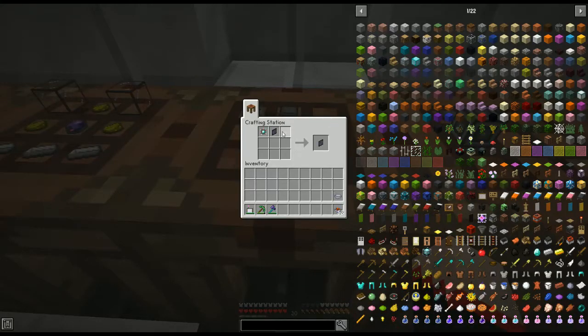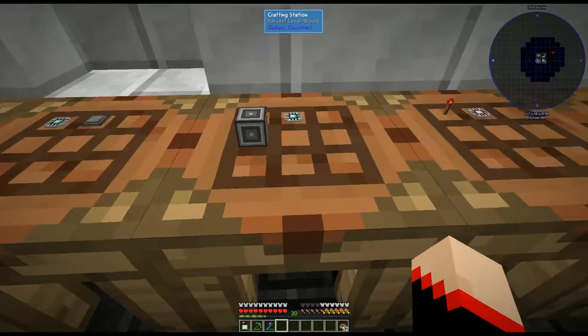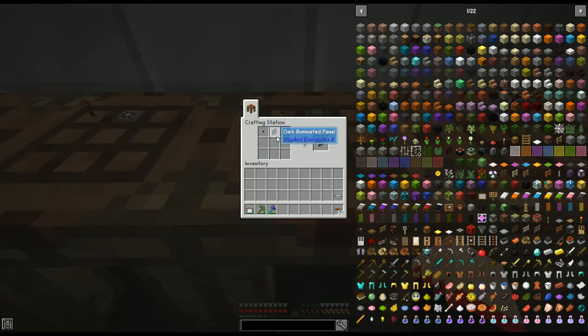Next we're going to make the ME pattern terminal — for that we use the crafting terminal with an engineering processor. Then we need an interface terminal, which uses the interface, the illuminated panel, and an engineering processor. Then we're going to make a level emitter, which needs a calculation processor and a redstone torch, and we combine that with the dark illuminated panel to give us the storage monitor. You don't have to have storage monitors, but it definitely makes things a lot easier — I recommend at least having one.